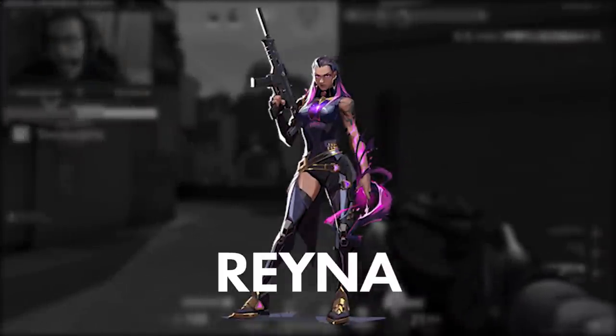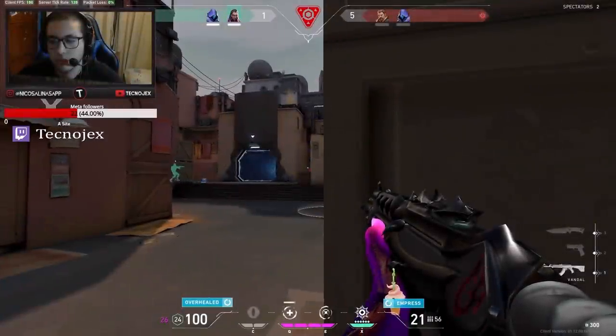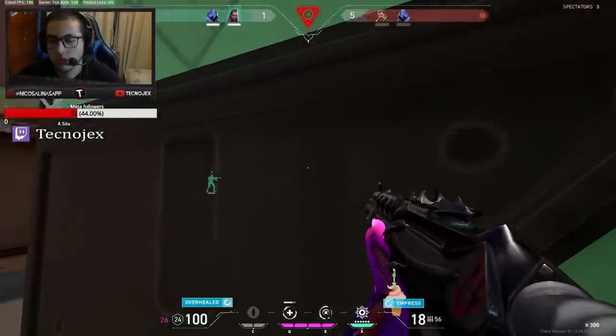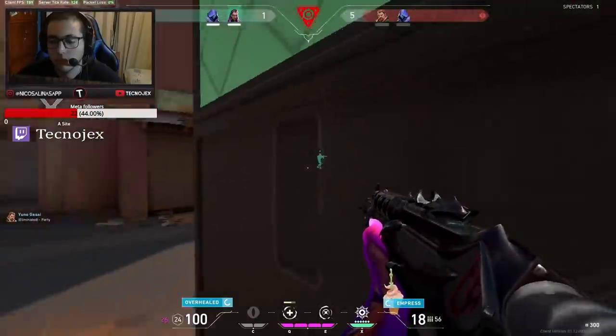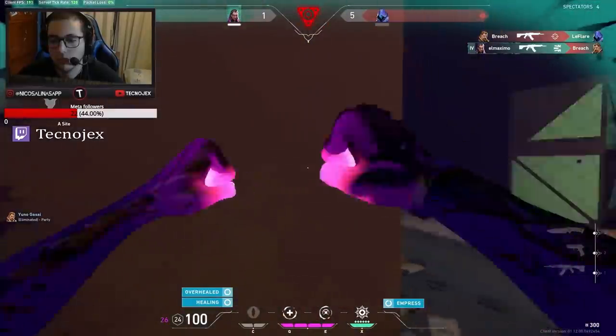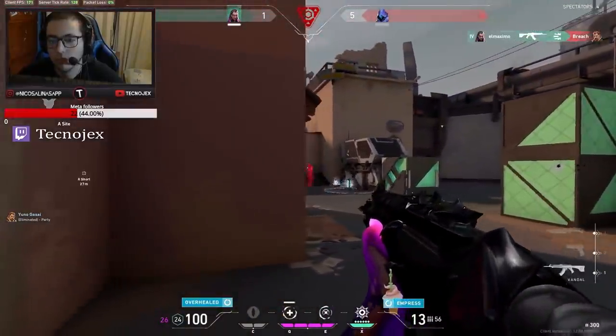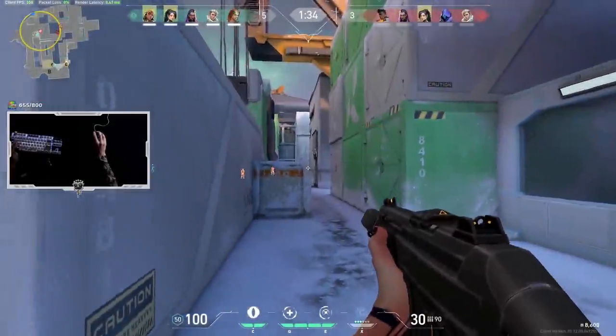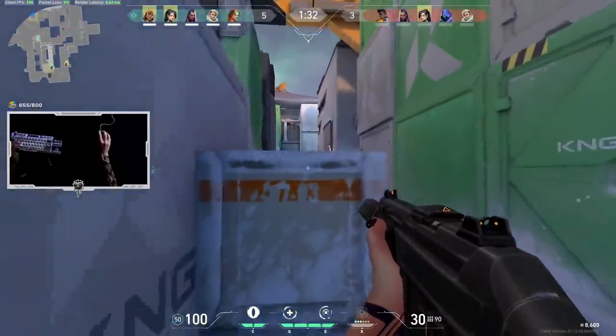Moving on to the next agent, it's Reyna — perhaps the first or second most picked agent in ranked right now. Even up to the higher ranks, Reyna players are getting killed by close range weapons, either a stinger or a shotgun around the corner, just because of how a Reyna is flashing. You should be flashing either really high up or really low to the ground to mess with the enemy's crosshair placement.